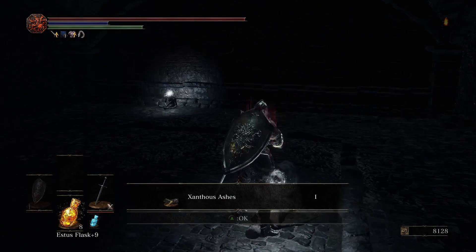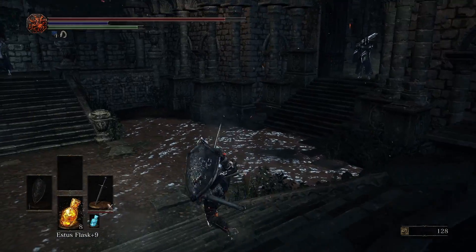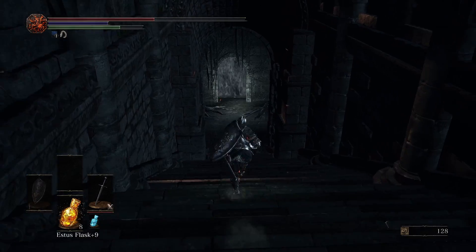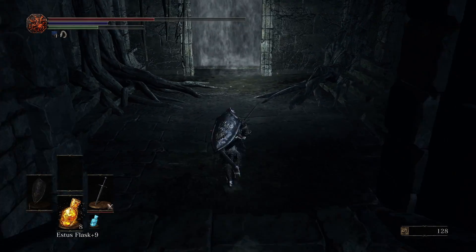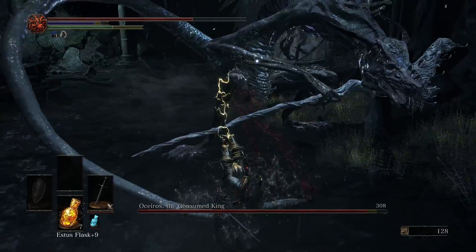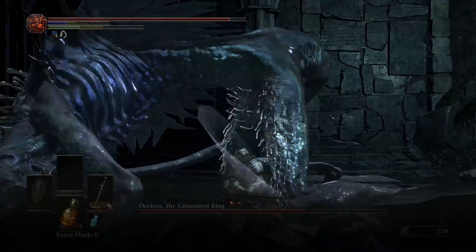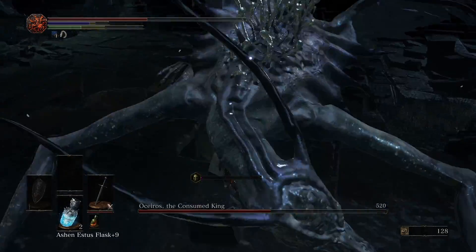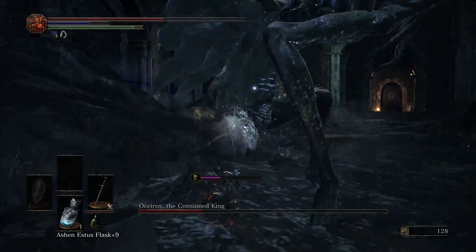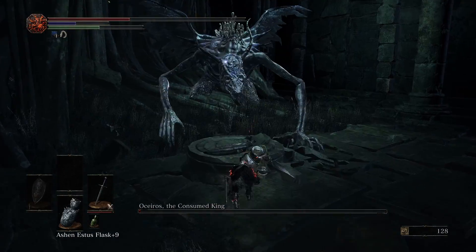In the meantime, we make a quick trip to the Irithyll Dungeon to get some ashes that allow us to buy unlimited Gold Pine Resin, and from there we venture into the Consumed King's Garden to fight Oceiros, the Consumed King. This fight is pretty janky — he sometimes charges at us, sometimes against the wall, a lot of times he decides to spin in place, and his hitboxes are really unreliable. But thankfully it isn't that hard. We want to be just behind his inner legs so we can roll under his belly to dodge some swipes, and we can attack him easily when he decides to repeatedly swipe in our general direction. The Lightning Resin helps us a bit, but he is meant to be tanky so the fight still takes a long time. We manage to take the dragon down first try and proceed.